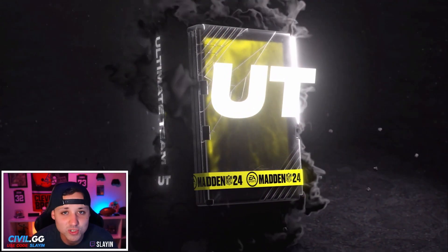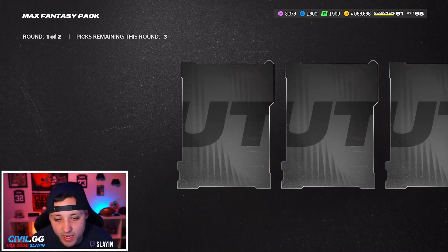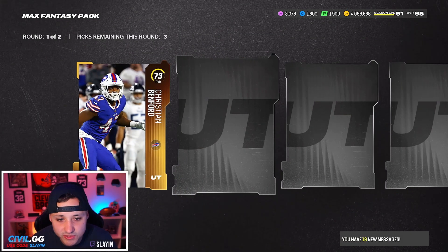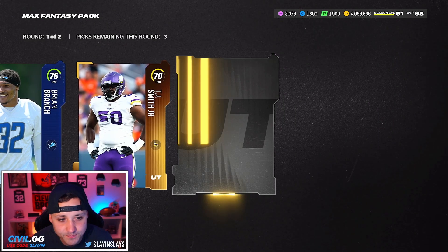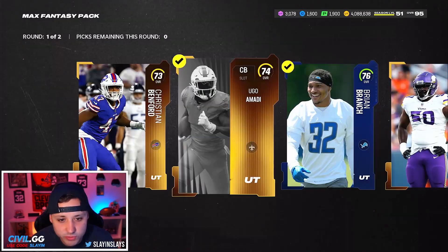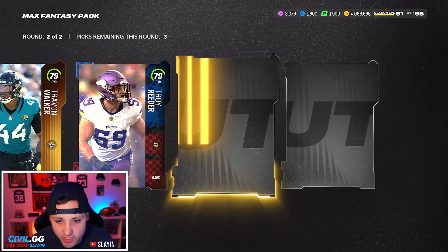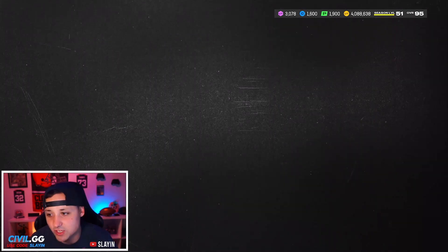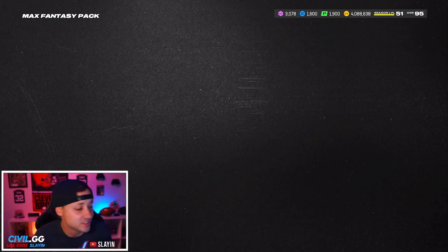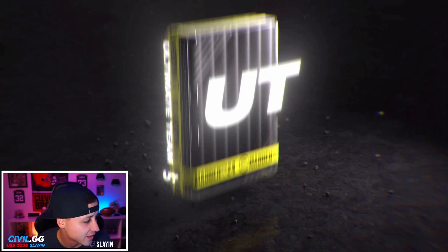That's how today's going — I get it, boys. I came and I tried, I failed, this is just how it's going today. We're saving our luck, I guess. Max Fantasy Pack — probably not going to get anything out of this, but hey, we'll give it a shot. Any elites in the first round? Probably not. Second round looking for some heat — 85, 79, and nothing. Packs are not looking good for me today.